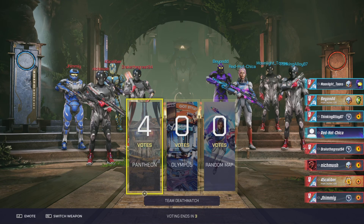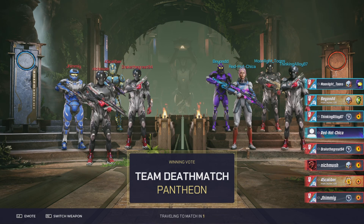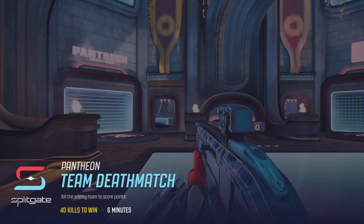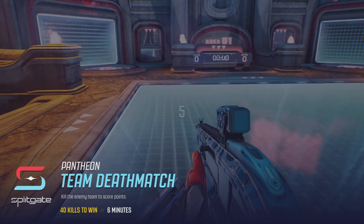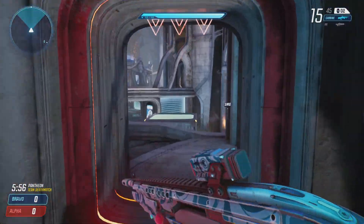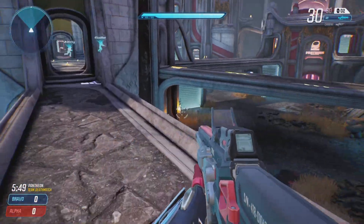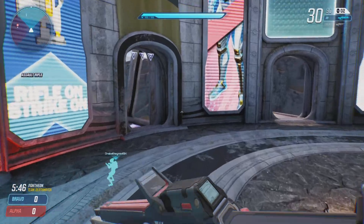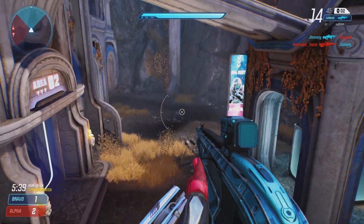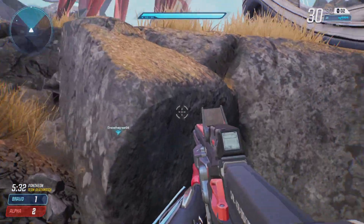You can do voice chat with your team or proximity chat. You can even vote on which map you want — I'm voting for Pantheon, a team deathmatch map. Team deathmatch gives you six minutes to get 40 kills to win. My starter weapons are the AR and carbine. The AR is effective in every scenario and the carbine lets you hit enemies hard at a fast pace — they're basically the most OP starter weapons in the game.